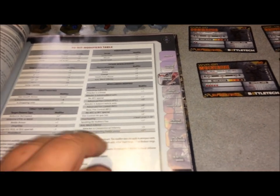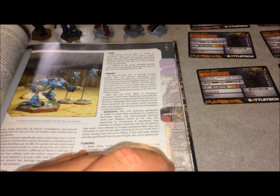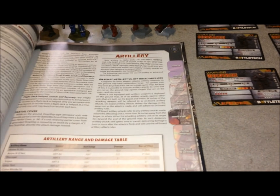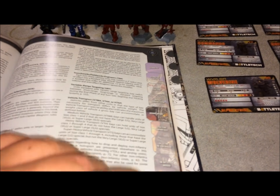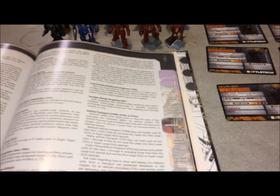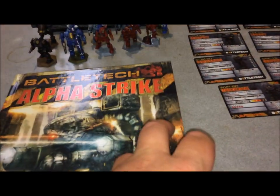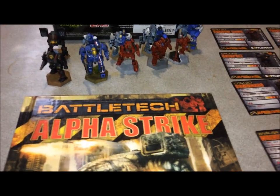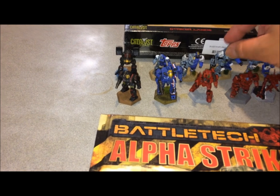I would not recommend getting this book on eBay — it cost me a lot. If you do get your hands on it, make sure it's the English version, not German, because I've seen people accidentally buy the German edition online. Alpha Strike also has faction rules — they released two books, the Mercenaries and House Creator rules. I have both and they have useful information, including tips on how to paint the miniatures.